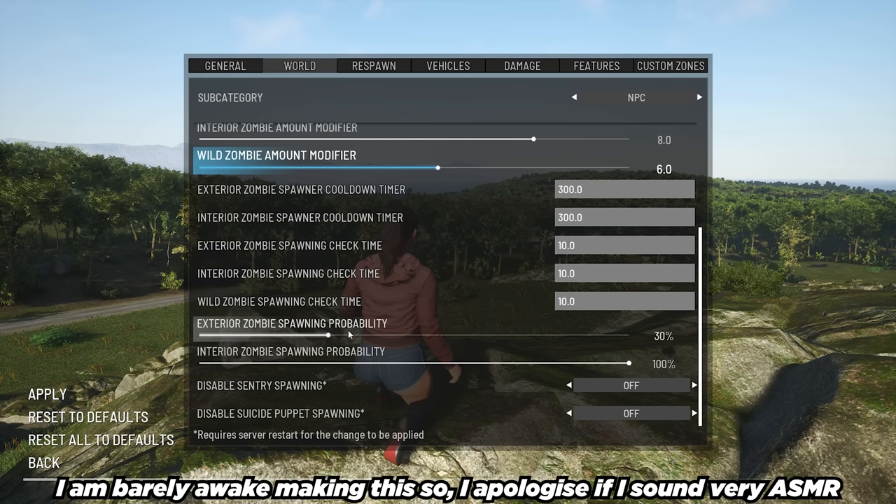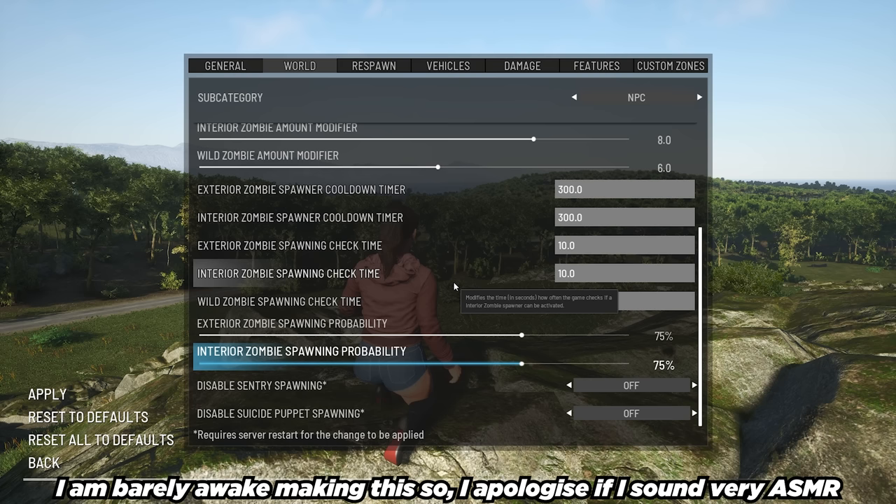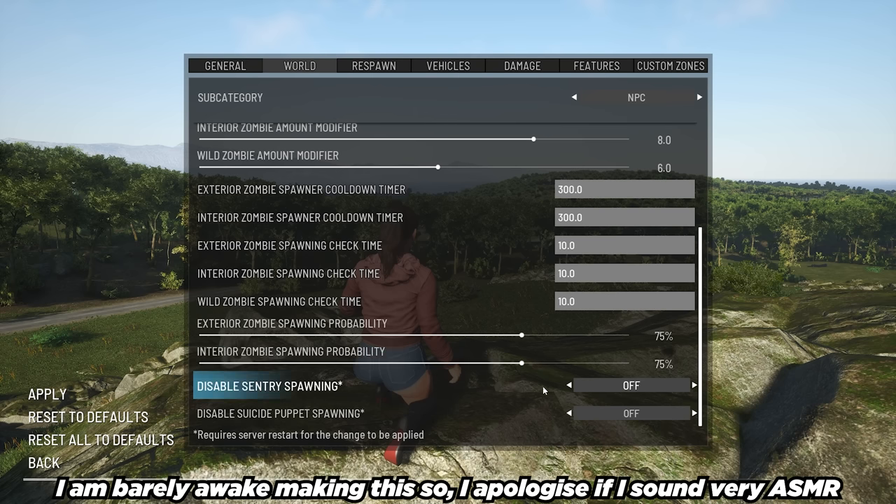Exterior zombie spawning probability — this is the probability of exteriors being activated as you move towards a town, city, or farmstead. I'm going to crank this to 75%. Interior zombie spawning probability — I'm going to crank that down to 75% as well, so there's a 75% chance of exterior and interior zombies spawning. Disable sentry spawning — if it is toggled off, they are on; if toggled on, they are off. I'm going to leave them off so they spawn in. Same for disable suicide puppet spawning.